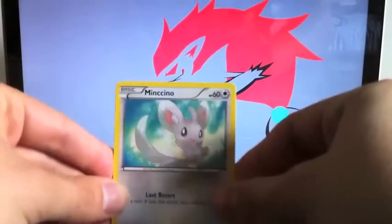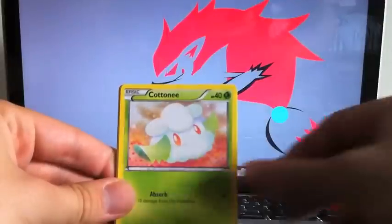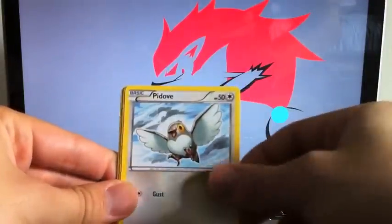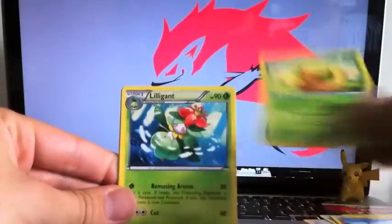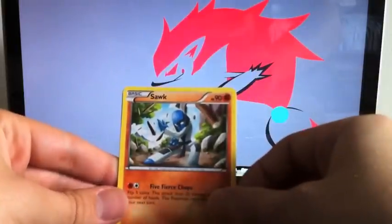Alright, next pack. I love the artwork on this card. We got Cottonee, Pidove, Gothita, Sandile, Whimsicott, Lilligant, Sawk.